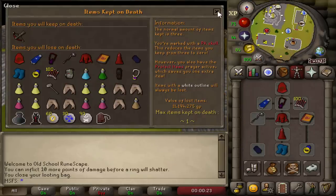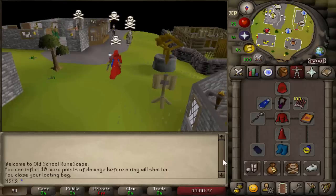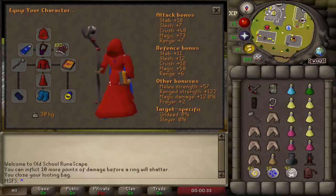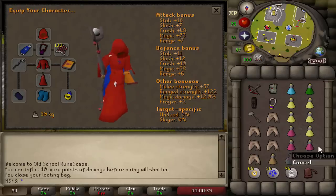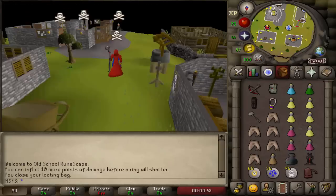Time to get pking! We're currently risking 11.1 million, and without protect item we'd lose 15.6 million. We can hit 36 Fire Waves. This is probably going to be one of my best videos in the series - pking with the max set on the baby pure. Please leave a like if you enjoy. Starting with the tier 6 emblem from last video.